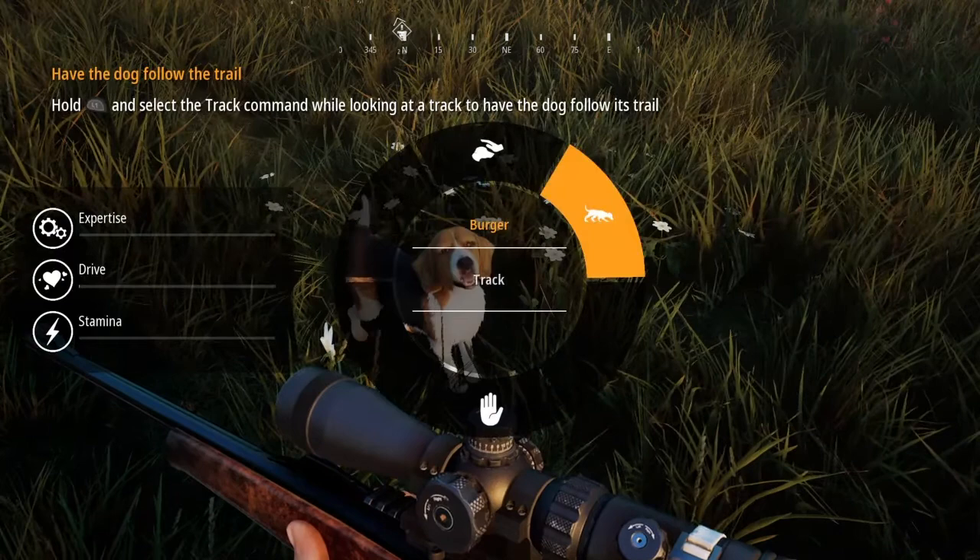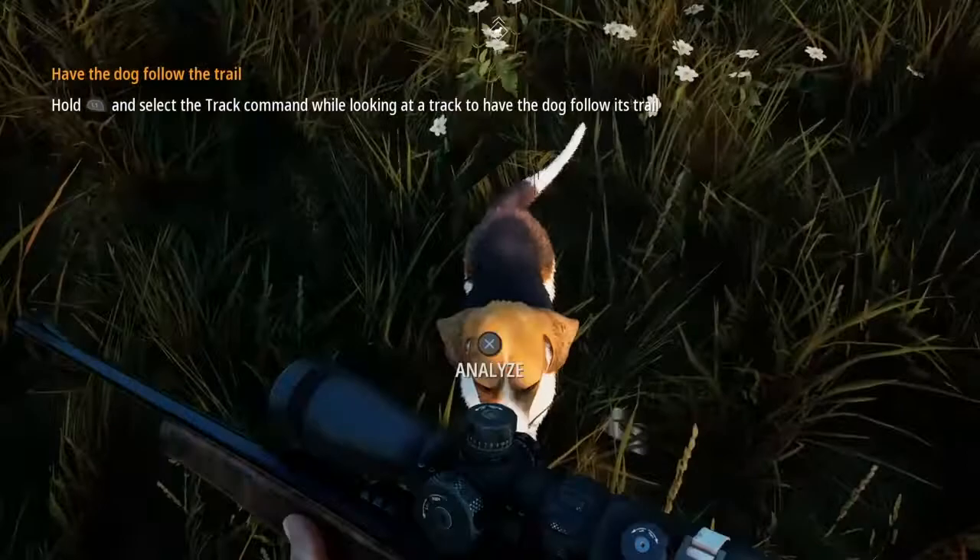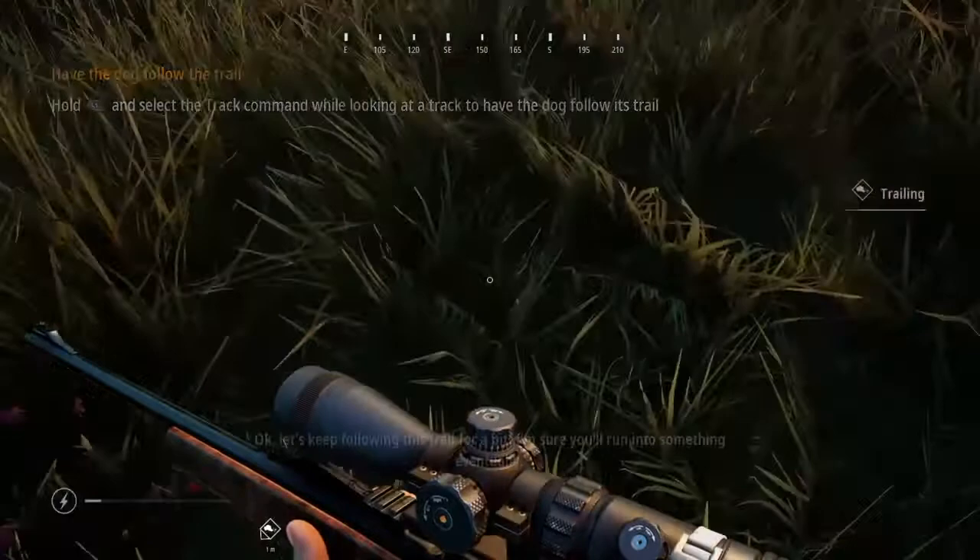Hold L1 and press up on the R3 stick to praise the dog. You can instruct them, pet the dog, tell them to follow a track, or tell them to flush whenever you're hunting birds. You can also tell them to stay and they won't move. We'll pet him real quick because he's a good dog, and then we're going to tell him to follow the track.